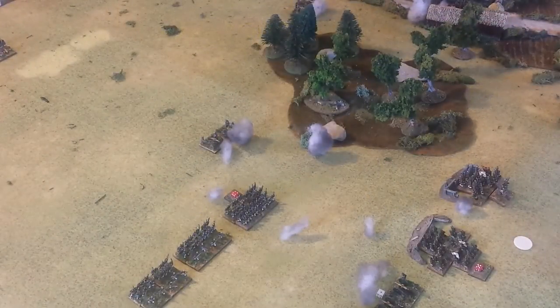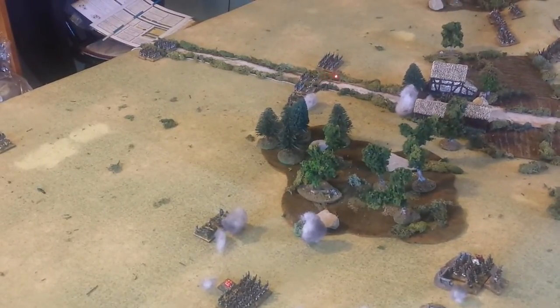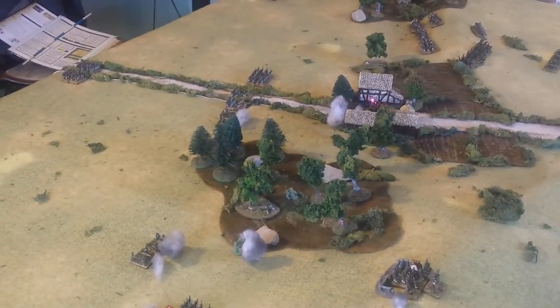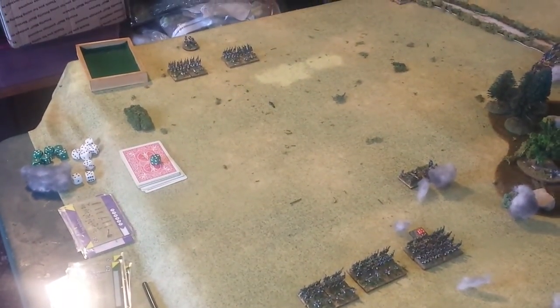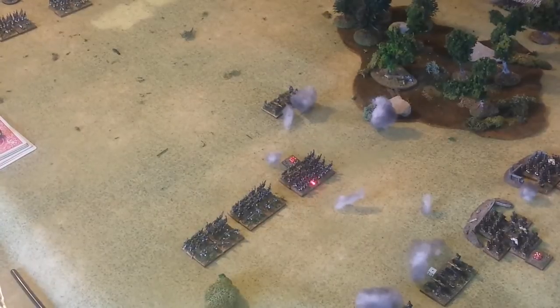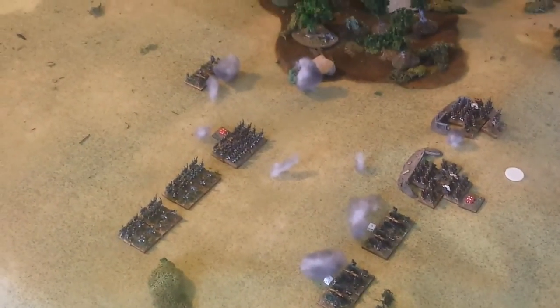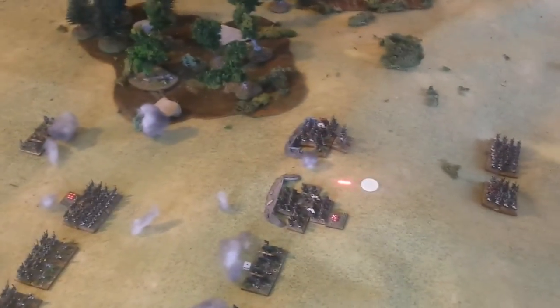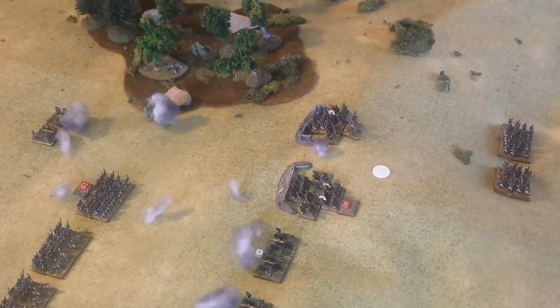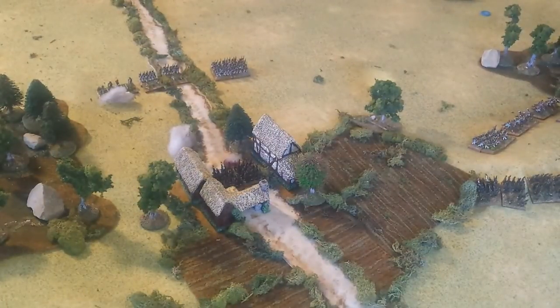Finished turns 1 and 2 for the French; I still have to do turn 2 for the Russians. Basically the French advanced a little prematurely for my liking. This corps advanced up to this position, held their ground, and let loose with some artillery fire on the grenadiers holed up in the village — didn't manage to cause any casualties. Down here, this corps also advanced; it's got two brigades in reserve, but the rest did advance. One brigade is down to 4 Elan from effective fire by the Russian guns. The return fire by the French battery put down some fire on the dug-in Russian brigade — the Russians took a loss there as well.